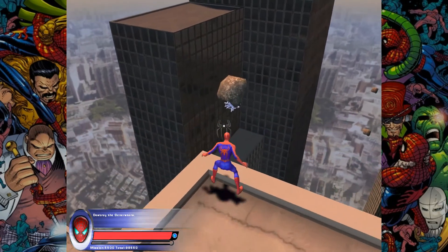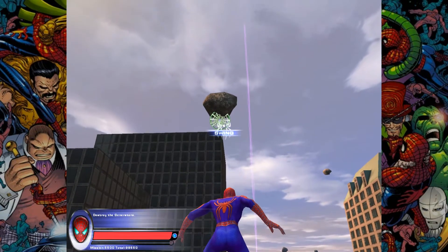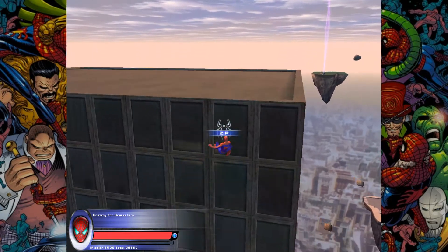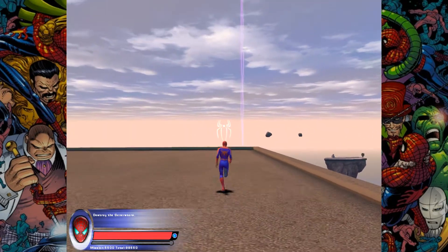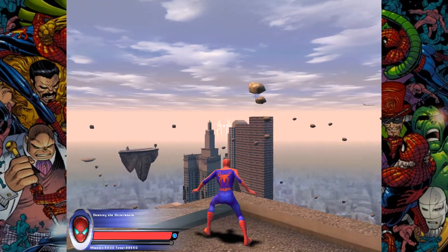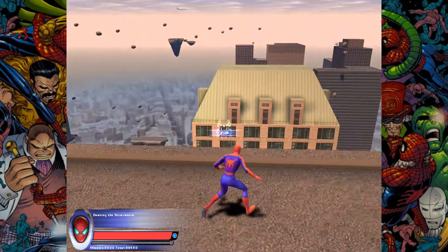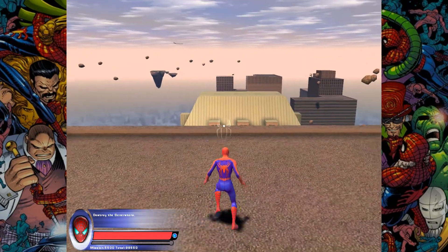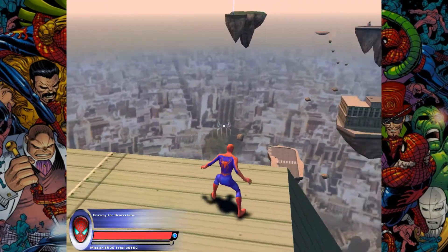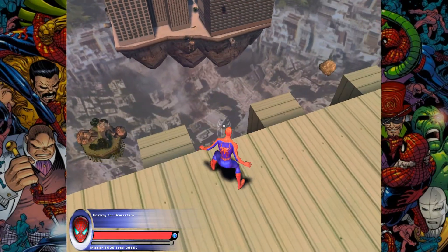Mysterio's fortress and fighting against all the weird clowns and things that popped up there — and of course the incredible boss battle against him. That was just sensational; I can't believe Mysterio was so tough. And of course the most important part, which this game lacks as I'd said before about Puma and Mysterio — the setup, actually getting to see Quentin Beck, having him hold a grudge against us, and seeing his transition into becoming Mysterio.